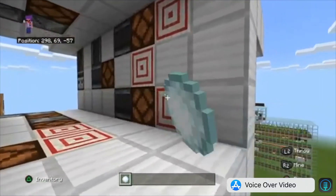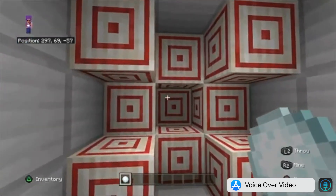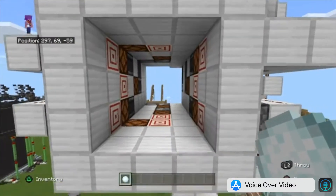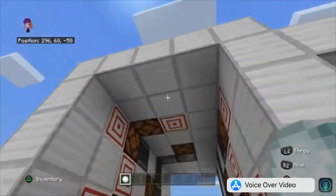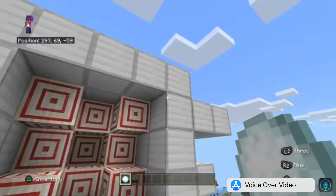If you guys want to learn more about the algorithm I use for the signal funneling, let me know. But yeah, this thing is pretty cool. Any of the target blocks can open and close it. I'm pretty confident my algorithm would work for any one-wide tileable door as well.